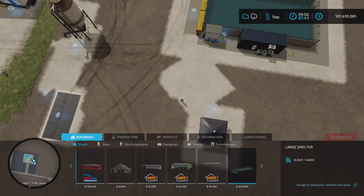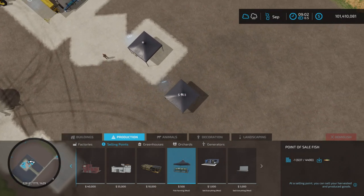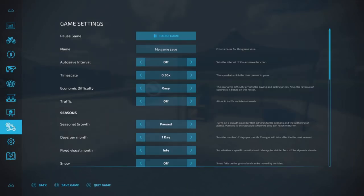The sell point is under Productions and Selling Points — there it is. How much is that? 500 bucks to place down a sell point. Now, is that the only place that will buy fish? Well, let's first turn our help window on and then look at our sell points.